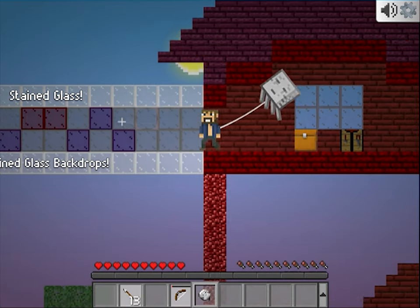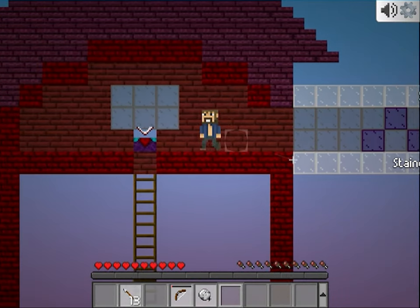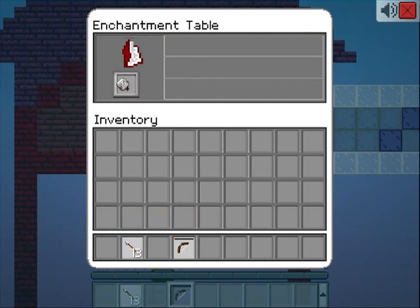Also there's stained glass and stained glass backdrops. There's also wool backdrops too, which give a variety of colors for pixel art builds. You can also enchant a balloon to give it better durability. Unbreaking 3 will make the balloon last a very long time.